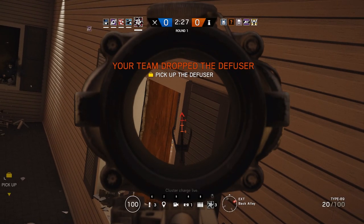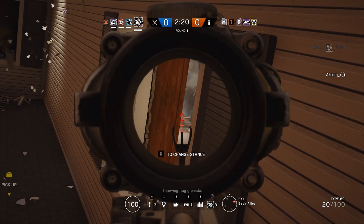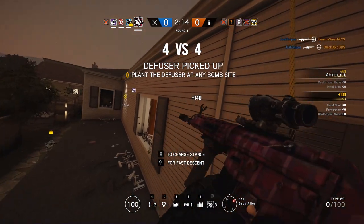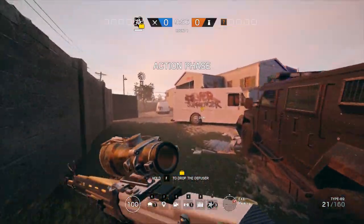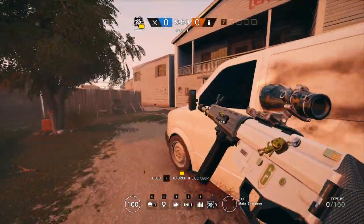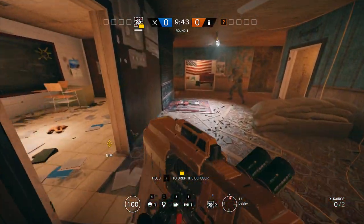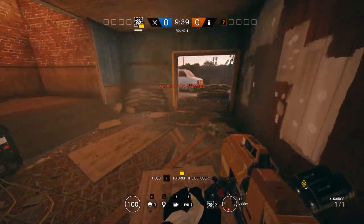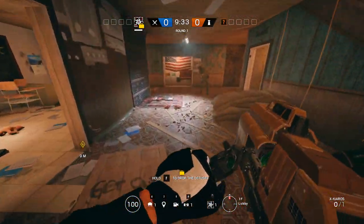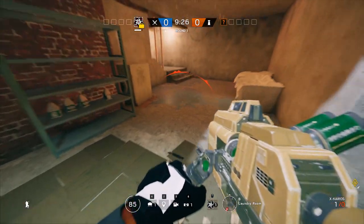My first tip is on the map Oregon — specifically what you do at the start of the round as Hibana on Laundry Basement, which is often played first on Bomb. Many people play Mute to stop Hibana or Thermite from blowing open the hatch that overlooks Laundry. You can actually open it regardless of a Mute by shooting it in the bottom right corner, as shown here. You can shoot it from outside without entering the building at all — just make sure someone isn't watching from above, drone out Armory first, and ensure no one shoots your Kairos.